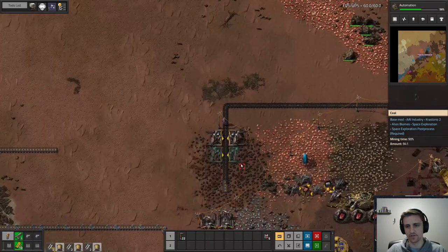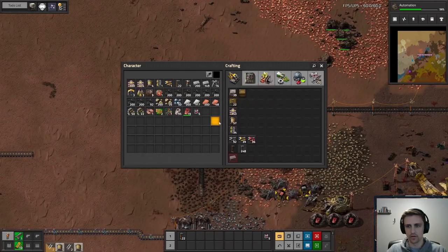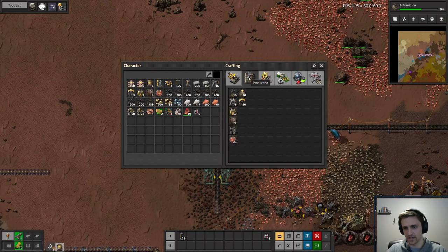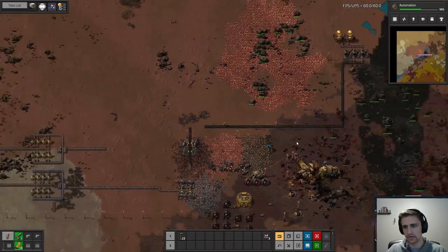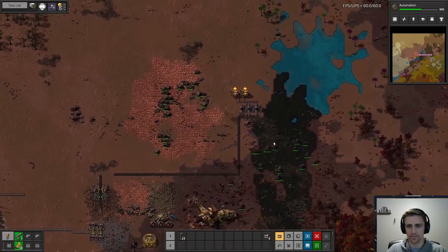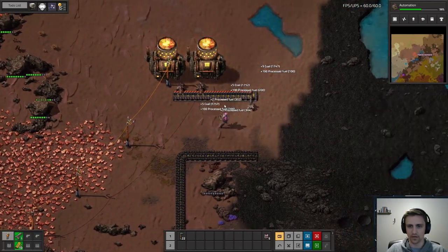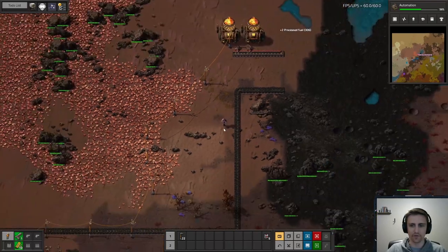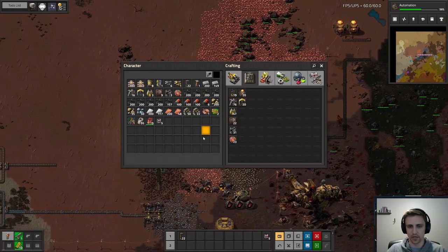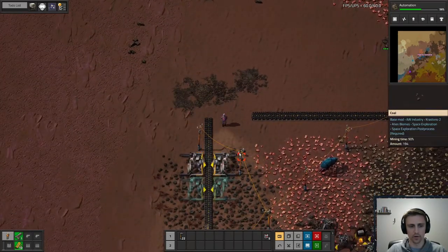A fuel belt — that's true, I didn't even think of that. That's a good point. You get a 10 energy boost. Maybe you were right in saying I should do the fuel down here and just do a belt of... okay, I stand corrected — I should do the fuel down here and then send a belt of fuel up over here.